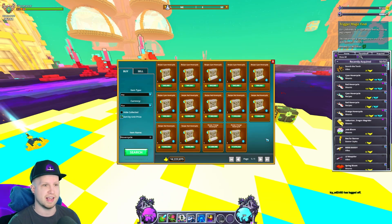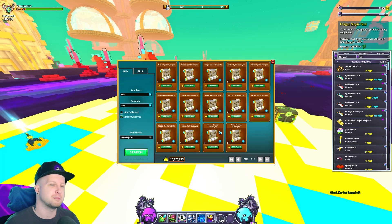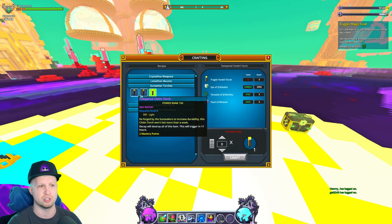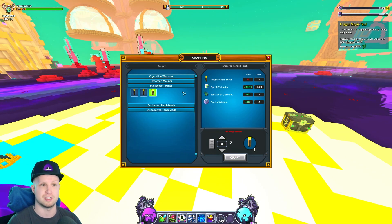In the player market we've got the cyan one, which is from U8 leviathan bosses as a rare drop. Then it goes from cyan to red — red being from the U10 leviathan boss — which is funny because the orange one from U9 is actually the most expensive. That's because nobody farms the U9 leviathan. People are either farming U8 because it's the most accessible, or end-game players are farming the red hover cycle from U10. Leviathans can also drop a permanent torch, which is one of the rarest drops in the game and doesn't expire.